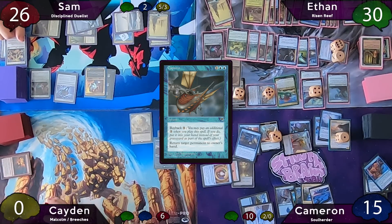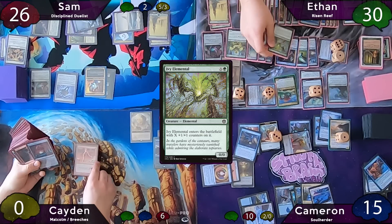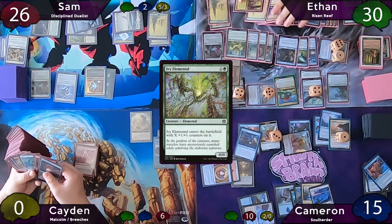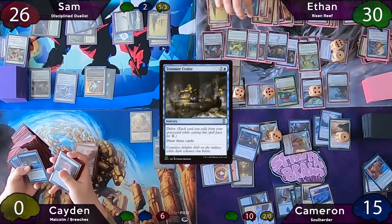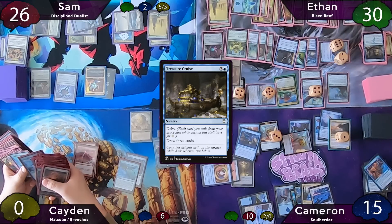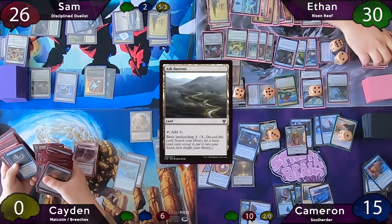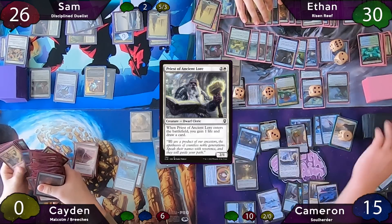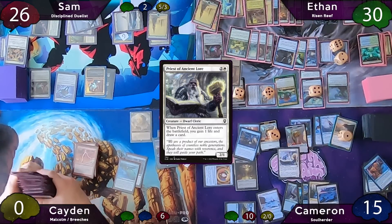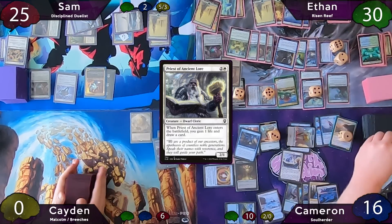Caden dies, Ethan steals the Monarchy, then moves to his second main. He casts Ivy Elemental at X=0 — Path of Ancestry scrys one to the bottom, Risen Reef triggers non-land. He then casts Treasure Cruise for one blue and most of his graveyard, triggering his Drake. He plays Ash Barrens as land for turn, passes, then has to discard four cards on cleanup. Cameron starts his turn with Priest of Ancient Lore, drawing a card and gaining a life, then hits Sam with a Goggled Thopter in combat.